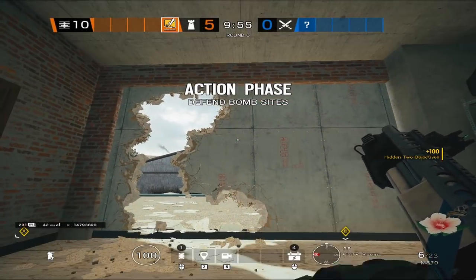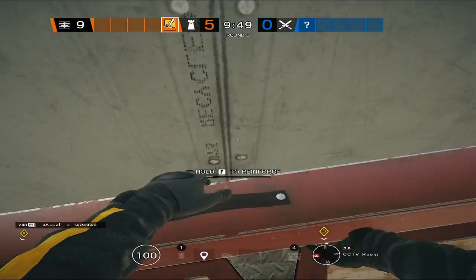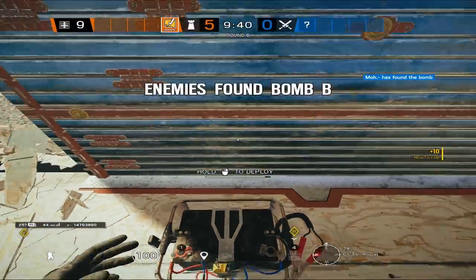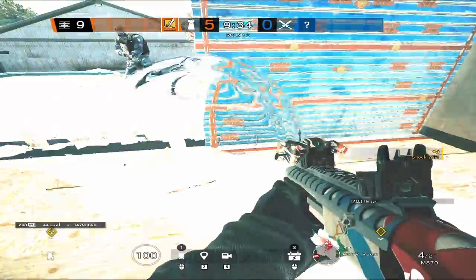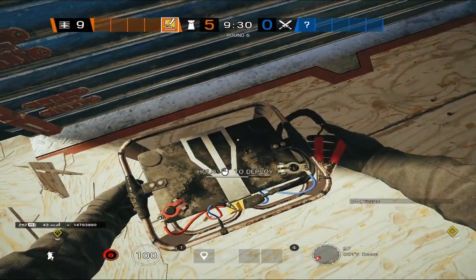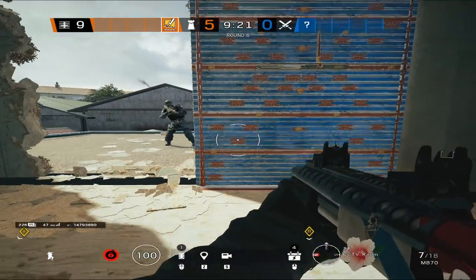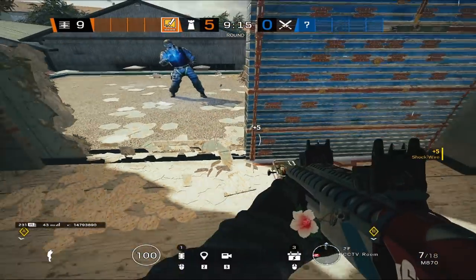One more thing I wanted to talk about is how Thatcher affects Bandit tricking, because this season it's brand new — Thatcher only disables gadgets now, he no longer fully destroys them. So if a Thatcher throws an EMP at a wall and you have two Bandit batteries on the wall, those batteries are not destroyed — they're only disabled for a short period of time. You can still pick up your Bandit battery and place a new one down during the whole Thatcher debuff animation. Even if you get EMP'd and see the debuff on your screen, you can still pick up and place Bandit batteries.